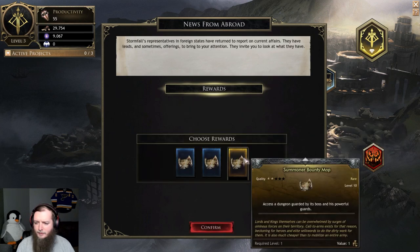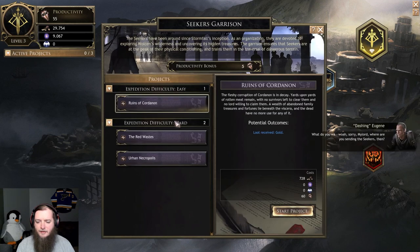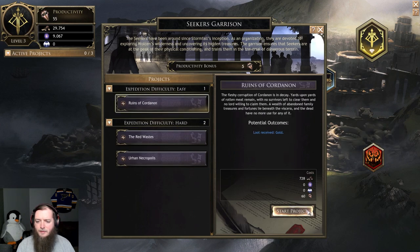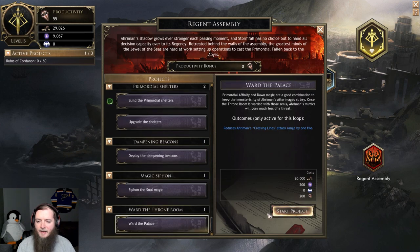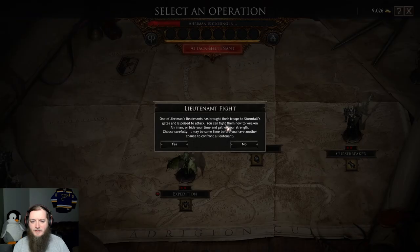I can take a map here — I want the rare one. I still don't know how to use this, or maybe I just unlock that. Seeker's garrison — loot received gold, heavy armor, catalysts, gold. Doesn't cost much and it gives me gold. I'll take another one of these. Forward the palace. There's another lieutenant — that didn't go as well as I would have liked last time, but I want to try it again.